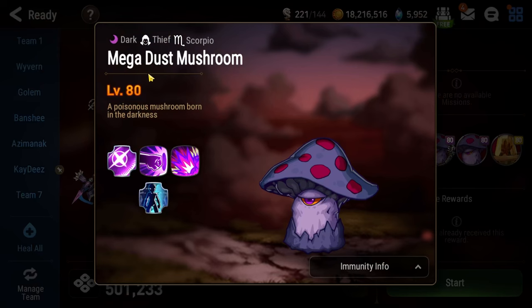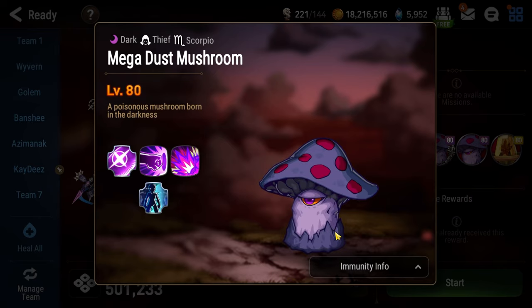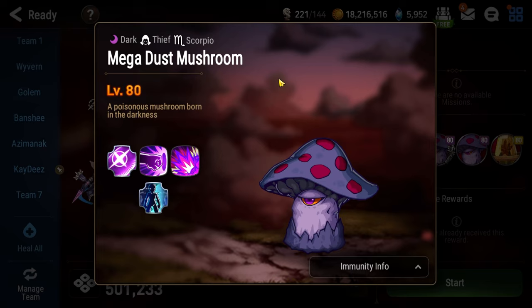Our first floor is going to be against the Mega Dust Mushroom. He has this passive, Mushroom Resurrection — when he receives lethal damage, he removes 20 souls from your entire team, and he can revive up to three times. So you have to kill the Mushroom four times to get off the floor. His ultimate self-destruct countdown basically kills himself, so that counts as one of the four. But if he self-destructs, you're going to have all your buffs stripped, take decent damage, and get three poison stacks. So ideally you want to manually kill the Mushroom on the fourth death so you don't start the next floor at half health with a bunch of poison stacks.